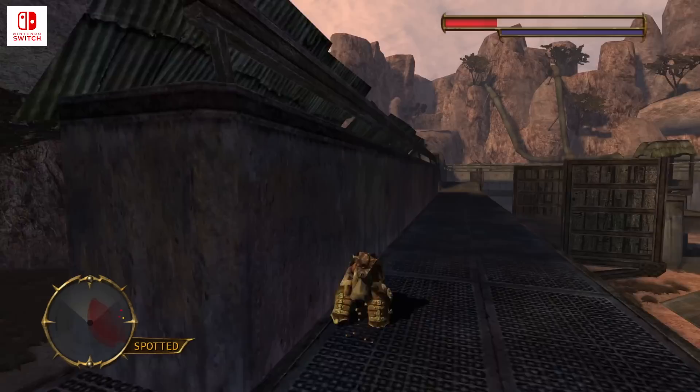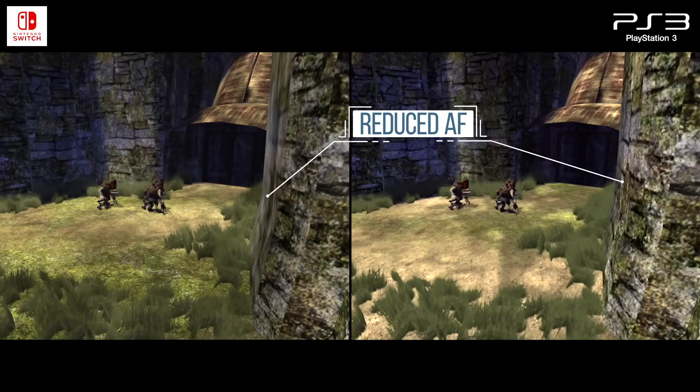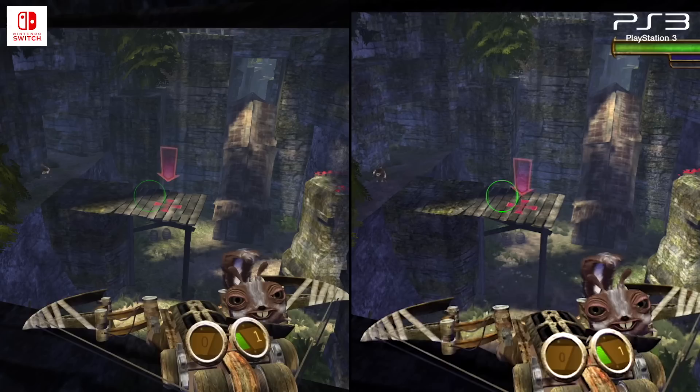Unfortunately, it's not perfect in terms of image quality. Texture filtering is set to a rather low level, resulting in blurrier textures at oblique angles. Surprisingly, the PlayStation 3 version actually uses a higher setting for texture filtering, so textures manage to retain more detail at sharp angles. The overall resolution is lower on PS3 of course, but textures just look sharper overall.